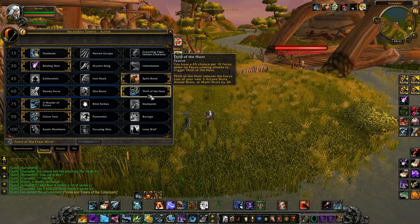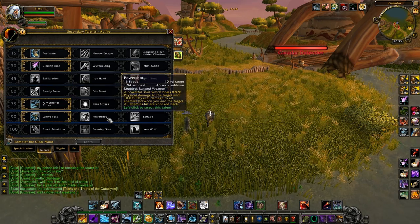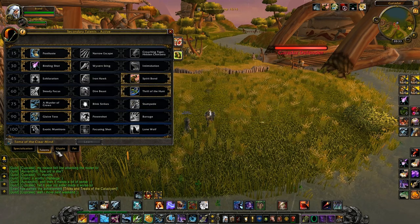For the second tier, Trail of the Hunt is better for Survival. And use Glaive Toss because Barrage is still not good enough and Power Shot is also not worth it right now — just use Glaive Toss.